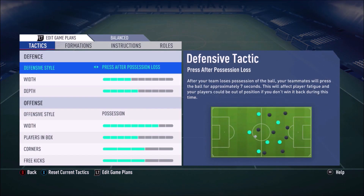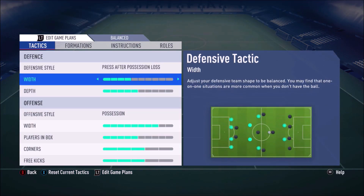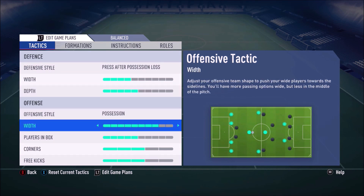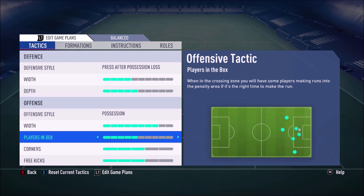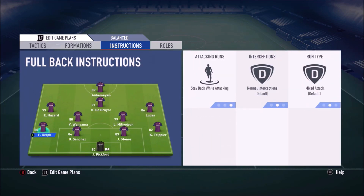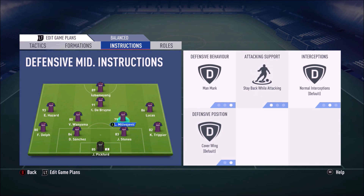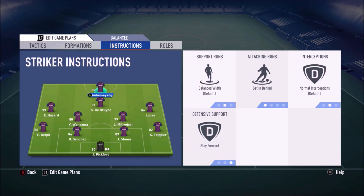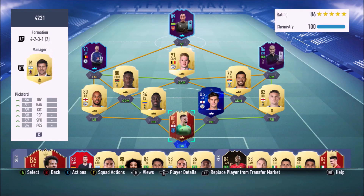For defensive style we have press after possession loss. Width I haven't turned up too high, depth I left where it was. For offensive style we have possession, width turned up quite a bit, players in the box not turned up too much, corners and free kicks left on default. For player instructions: both fullbacks on stay back while attacking. Both DMs on man mark and stay back while attacking — though if you had someone like Kante, a smaller guy, you'd have cut passing lanes on one of them. Lucas and Hazard on cut inside and get in behind, the CAM stay forward, and Aubameyang on get in behind.